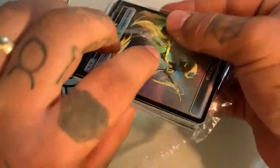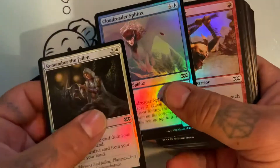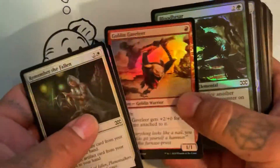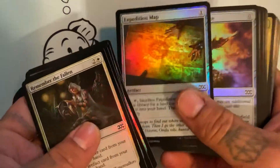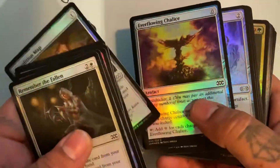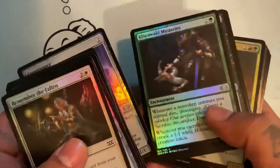First we got Remember the Falling, Cloud, Mater, Sphinx, Goblin, Graveler — okay, nothing exciting. Oh, nice — Expedition Map, Everflowing Chalice. We're starting to hit some good ones. Core Tapper.